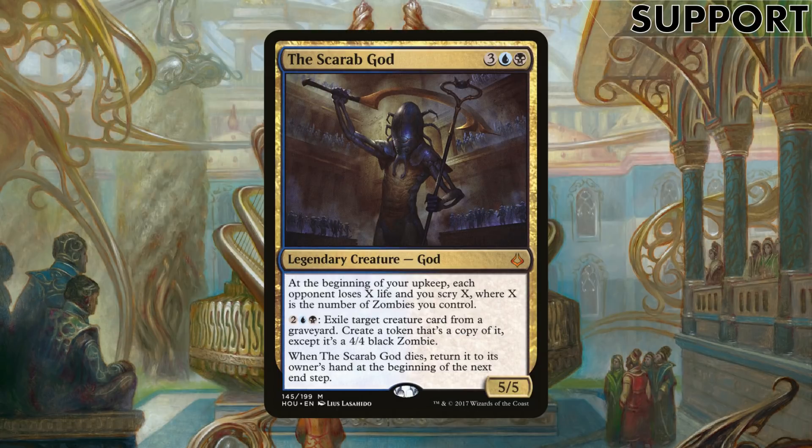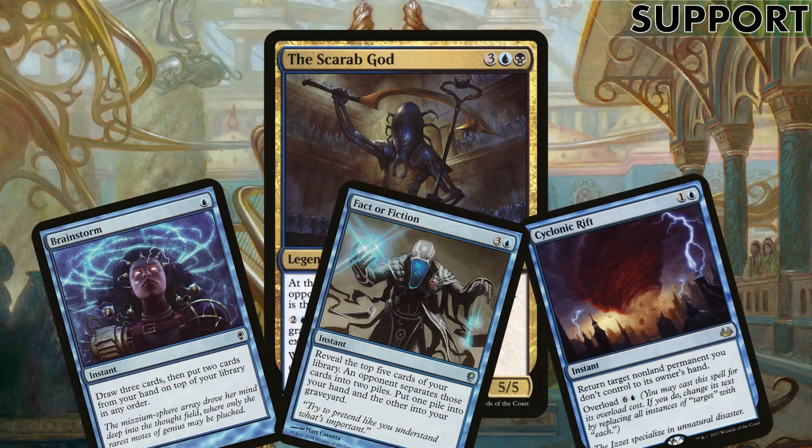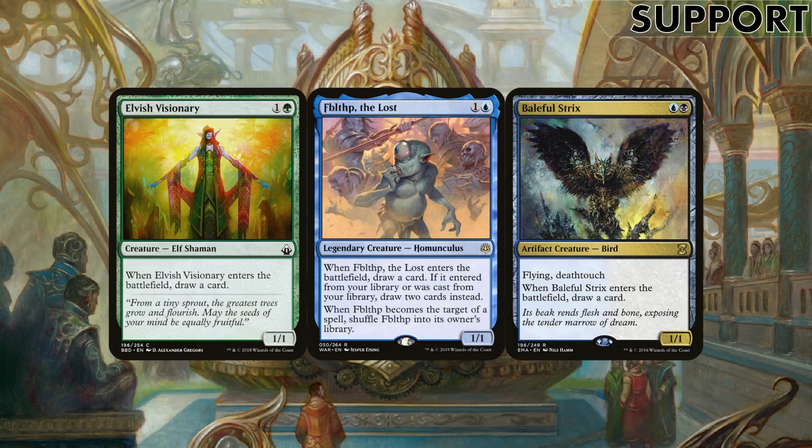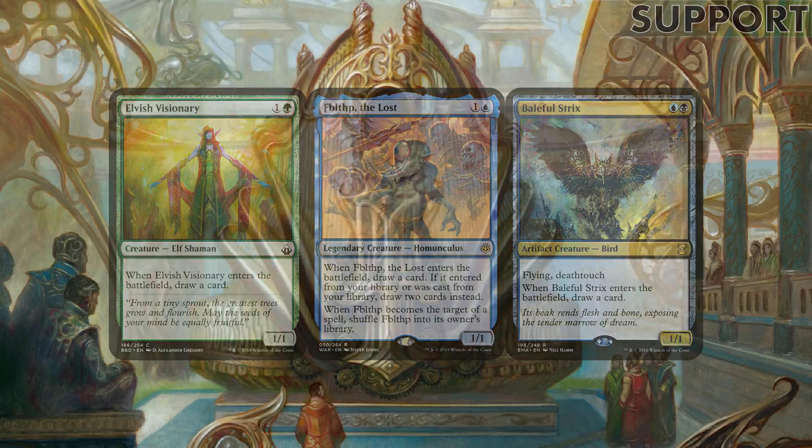The Scarab God is a good option — you've got key creatures in your graveyard with enter-the-battlefield effects you can reanimate, and your opponents probably will too, so it's just an easy auto-include. We've got a bit of random blue here too: Brainstorm and Fact or Fiction are ways to get more cards in hand, and Cyclonic Rift as the emergency button. Little weenies like Elvish Visionary, Fblthp and Baleful Strix are great creatures early on — hopefully with our commander they're drawing us at least two cards.